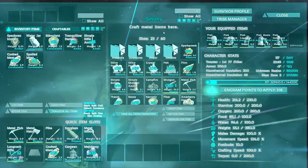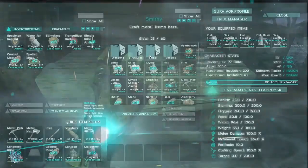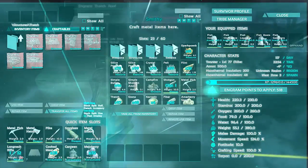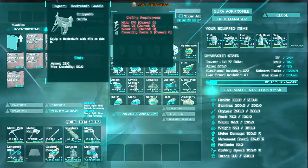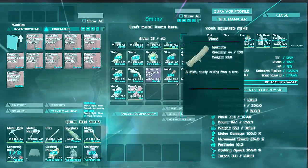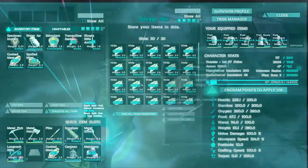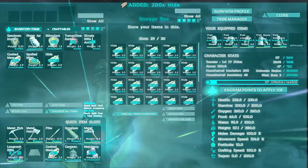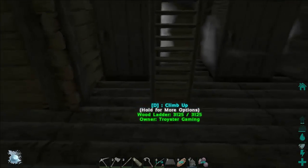Hey guys, we're back at the base. Now I've got to make a saddle for this Belzebufo — whatever the thing is called, Beelzebub, that's what I'm calling it. I guess I'm assuming I craft this myself. Yep. So I need 170 hide, 5 cementing paste. Oh, that's easy. Do we have any cementing paste? I think we have some either up at the stone base or by the smithy. Do we have enough hide? Oh my god, I think we do. Checking the one chest.